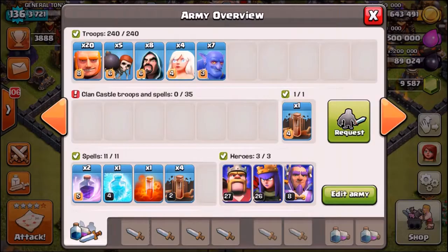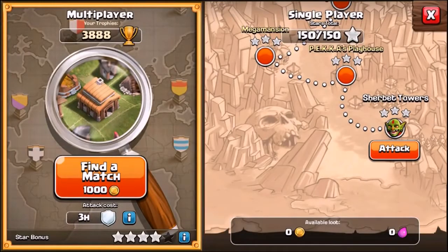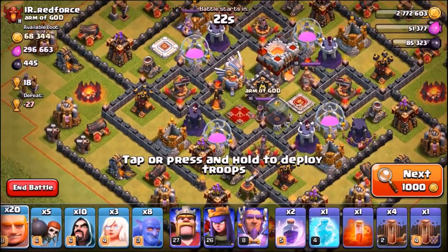We are ready to go — troops are ready, 20 giants, spells, and heroes. We are going to do several live attacks: first attacking using giants only, then a bigger giants army, and finally a giant-golem combo at the end. There is only one way to find out how it goes. Let's get into some live attacks — we'll be back once we find a decent base.